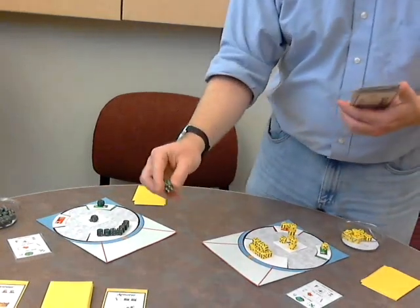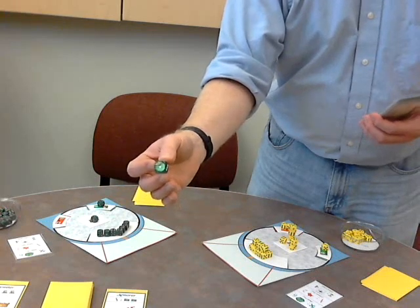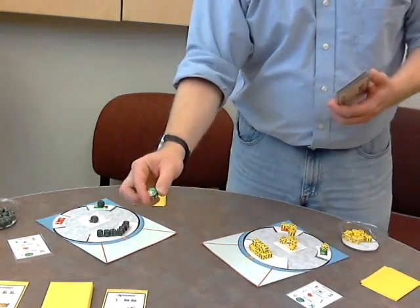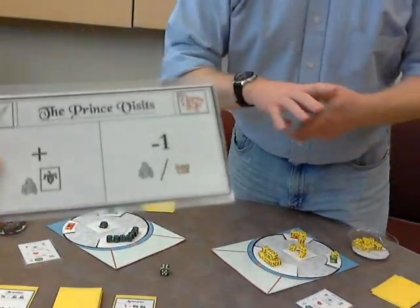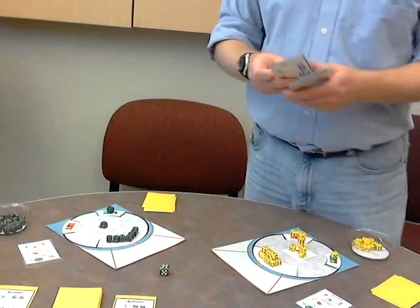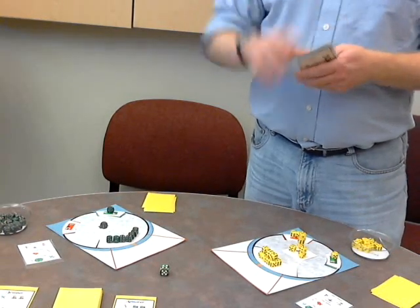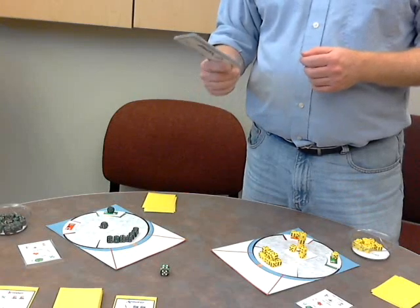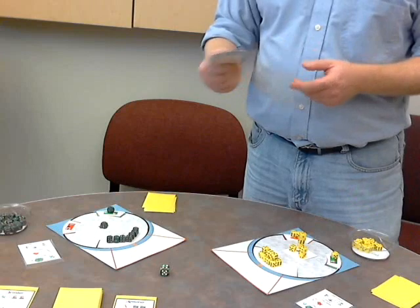We also add an event die — a larger die with a fairy on the six side and a tiny dragon on the one. It's added to your build roll as an extra resource. If it comes up the six or the one, that's when you draw event cards. Some cards have two sides — you do the dragon side or the fairy side depending on which came up. The events have been with the game a long time, but we realized it plays fine without them. They can come back in if somebody wants a more complex game.